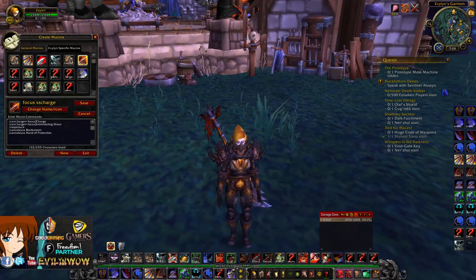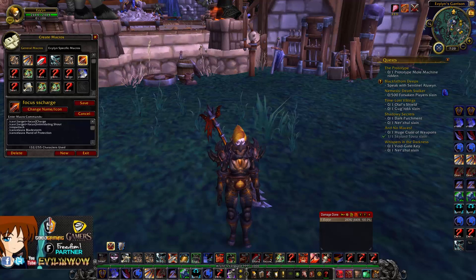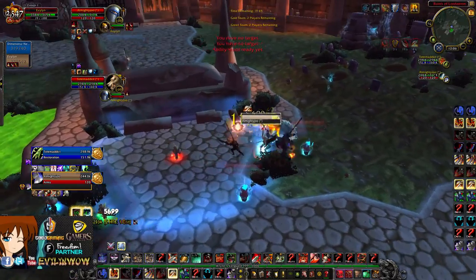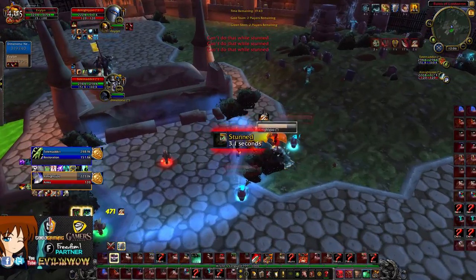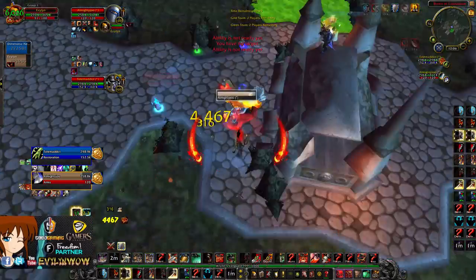Next macro is my Focus Charge and Focus Fear macro. It will charge the current target on your focus, then fear the current target if you press it again. It also stops auto-attack so you don't knock it out, and cancels Hand of Protection and Bladestorm. Example: I'm doing damage to a warrior, waiting for the shaman — I get stunned, trinket, charge the shaman, fear the shaman, press it again — done, and they're CC'd.